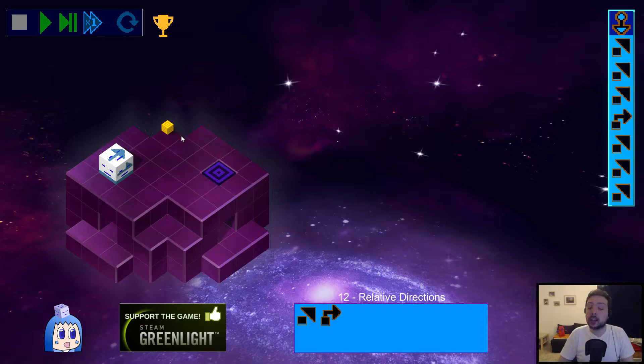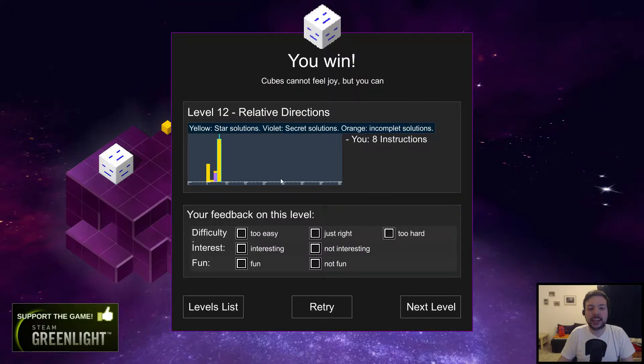You might have noticed there's a little yellow cube called a star, and you're supposed to collect all the stars, but also not collect them. That's because there are three different ways of completing a level. You can collect all the stars and get to the exit tile — that's called a star solution. You can collect some but not all stars — that's called an incomplete solution. Or you can get to the exit without collecting any stars — that's called a secret solution. The end-level chart shows your score, which is determined by the number of instructions used, so fewer instructions is a better score.